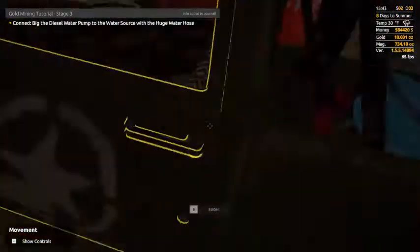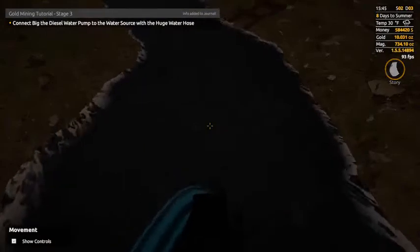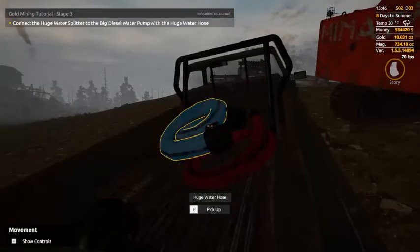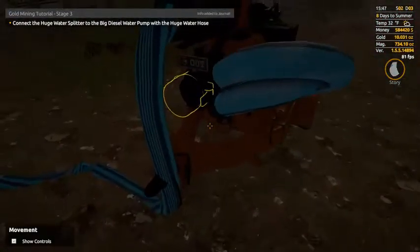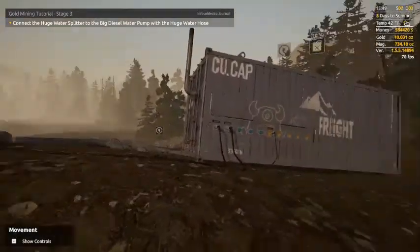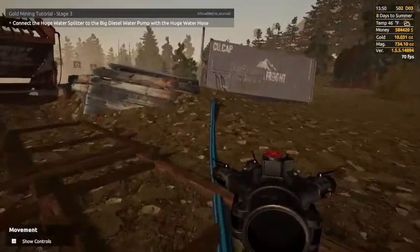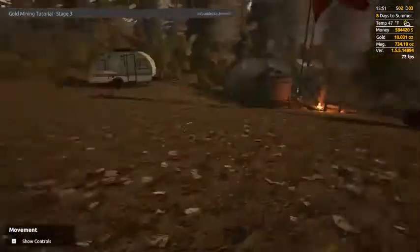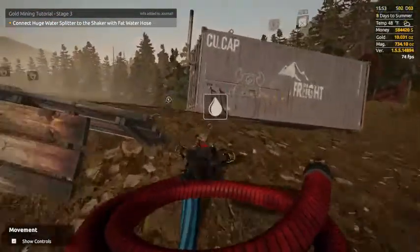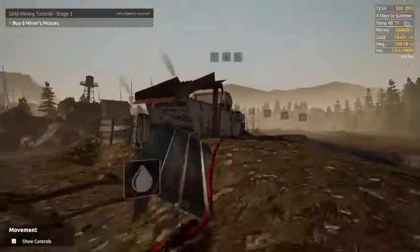Now we need to connect the hoses. Take the fat water hose, put it in the inlet, then run it down to the river and drop it. Now connect the huge water splitter to the big water pump — hook up a big hose at the outlet and run it up this way, drop it somewhere here. Grab the water splitter, throw it down, connect the fat hose up to there, then connect that up to the shaker. So now that has electricity and water.